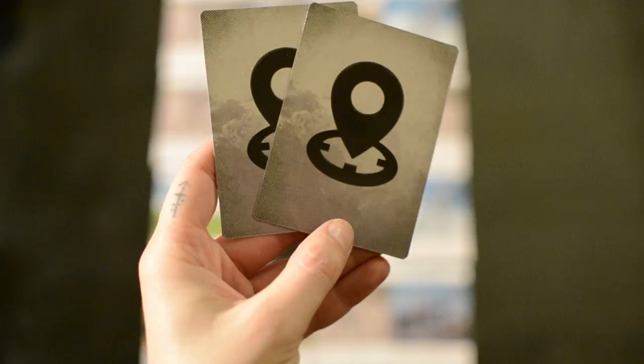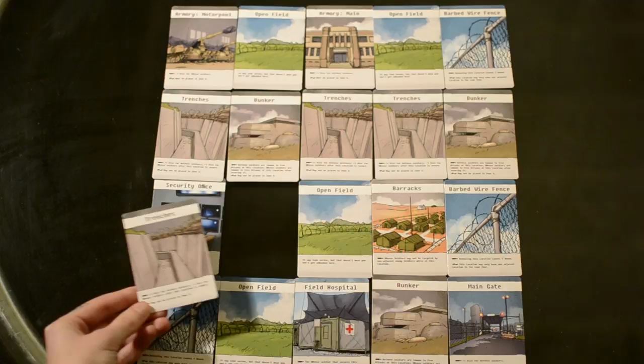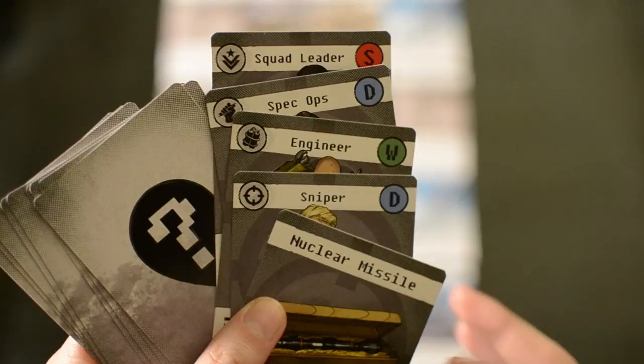Locations with the barbed wire icon restrict where the location may be placed. If a location card's restrictions cannot be overcome — for example, needing to place it in a zone that is already full — then that card is discarded and the map will have one less location. The terrorist player then places one incursion card including the missile and four of his soldiers under each location on the map in secret.